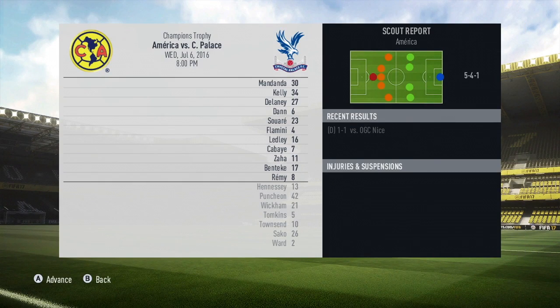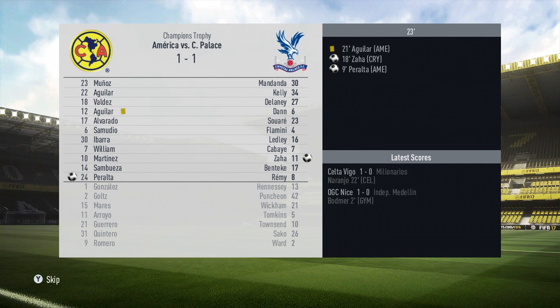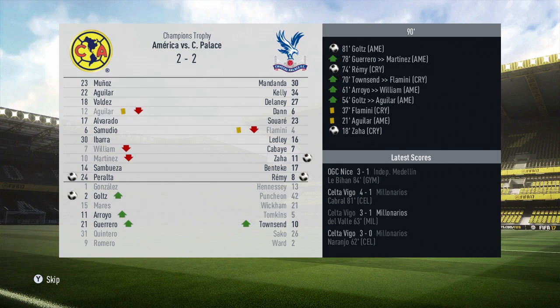Now we have the game against Club America. I made a couple of changes in the defense and I'm going to try out Remy at right wing to see if he does anything. It doesn't say he can play there but he'll probably do a decent job, maybe get a goal. We go 1-0 down, then it's 1-1. I'm just going to let this one roll out. Remy gets a goal, but it ends in a 2-2 draw, their equalizer coming in the 81st minute. I thought we could have won that one.